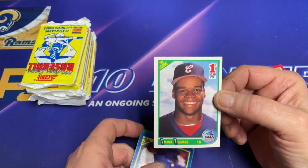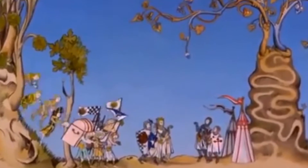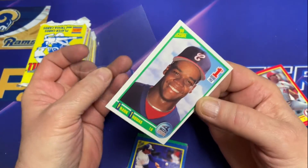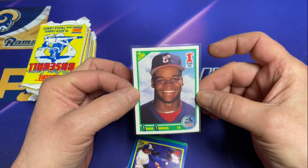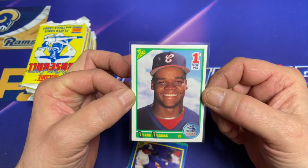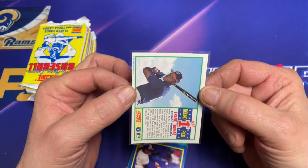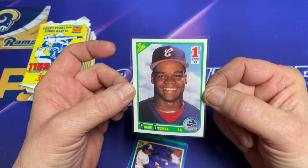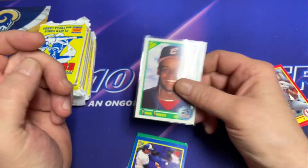There it is, that's what I'm looking for. Frank Thomas, first round pick. Centering's a little off, but centering doesn't need to be 100%. I'm not seeing any print errors, no fish eyes. Corners look good. Excellent.